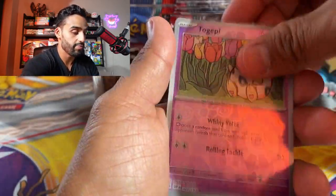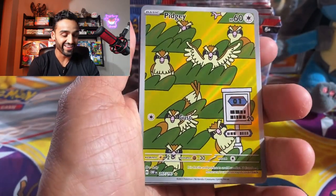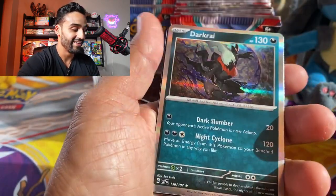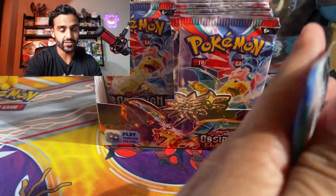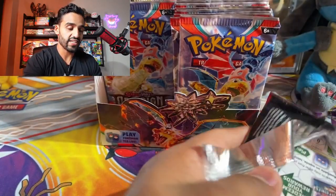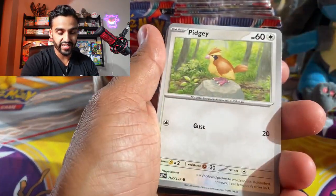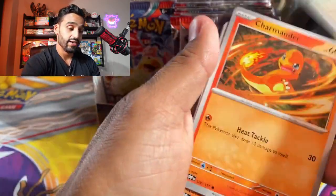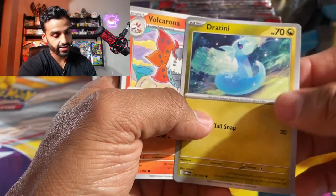Got Armor Rouge, Ortega, Togepi. Let's go — we got the Pidgey illustration rare! That is one of my favorite illustration rares from this set. And there is a Darkrai. So hopefully you guys get an idea of what the hit rates are going to be like in this set. Who knows how that's going to affect the prices — if you're able to get this many hits this easily, you know, the prices for a lot of these cards probably won't be too high.